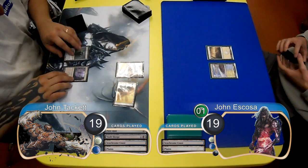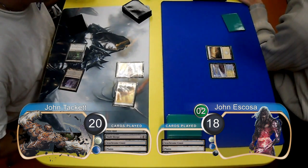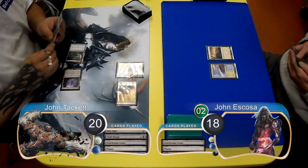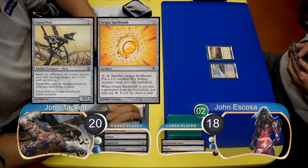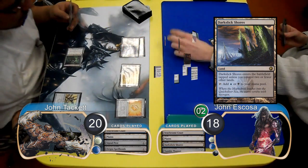Tackett then made the same attacks as before, bringing Escoza up to 2 Poison Counters and making the life totals 20 and 18. Then post-combat, he resolved a Signal Pest. He then put an Origin Spellbomb into play.